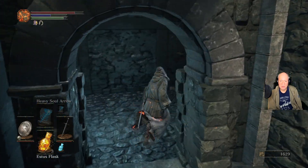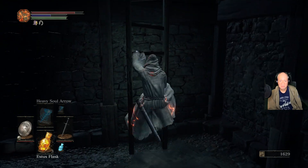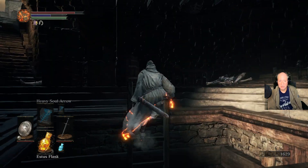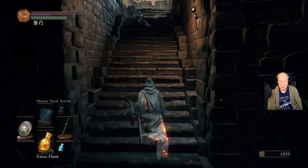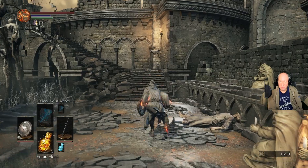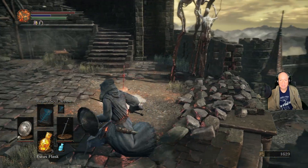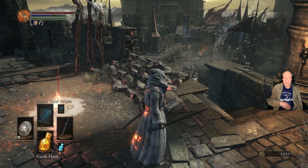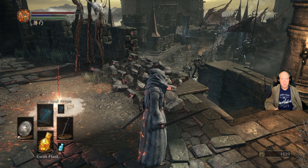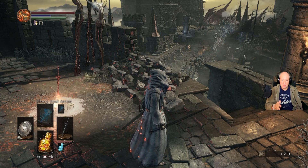So there we have roughly almost another 1,500 free souls, because I do have the Covetous Silver Serpent Ring on. We've gotten almost 1,500 free souls, and you can do that in under six minutes. So 1,500 souls in six minutes — no problem. This is the first bonfire right from Firelink Shrine, so this is way early game. Just keep doing this and getting those souls to help you level up.